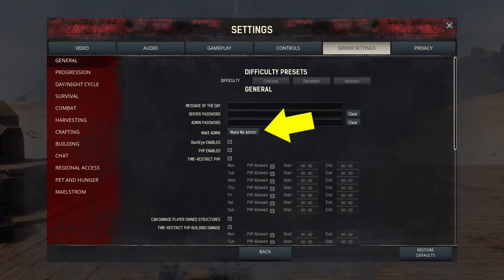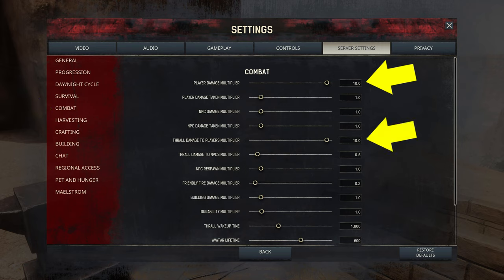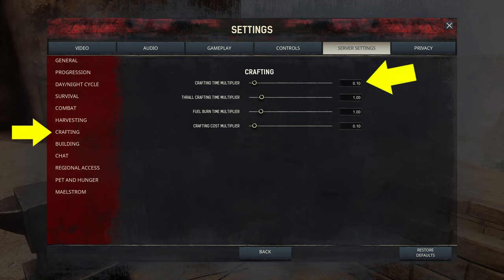Optionally, if you plan to do the challenges, then go to the combat tab and make sure the multiplier for player damage and NPC damage taken is set to 10. Go to the crafting tab and adjust the crafting time multiplier down to 0.10 and do the same with the crafting cost multiplier. That's half of the setup already done.